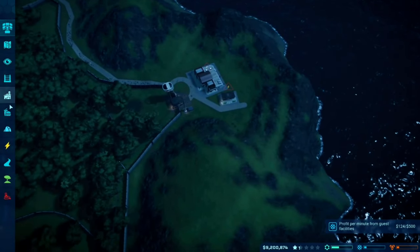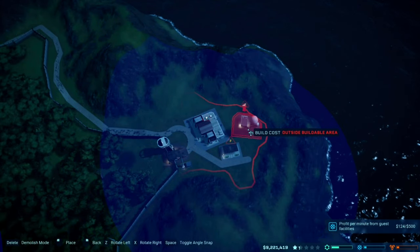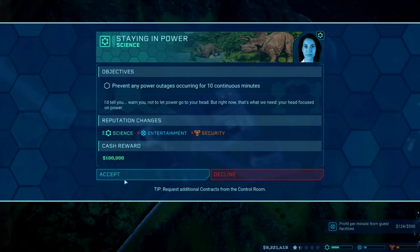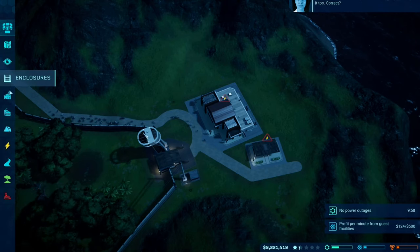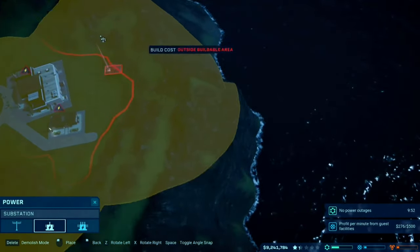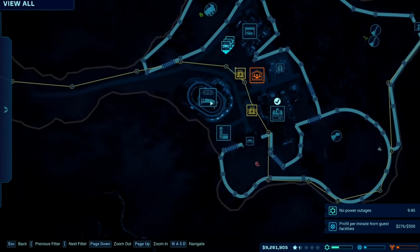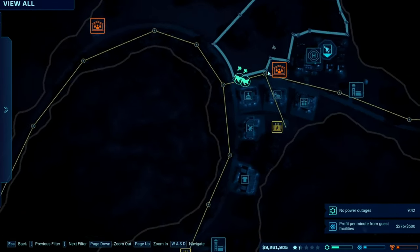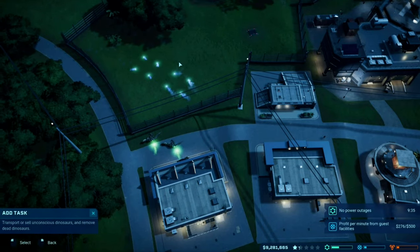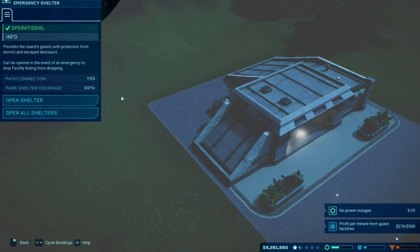I'll place one more over here — Operations. Oh god, there's no space. This viewing area doesn't have any power and neither does this one. I need to prevent any issues — I'll sort out the power for these two. There is a power station nearby but it may not have enough capacity. The dinosaurs are the most important thing, so let's move them back in and open the shelters to start earning money again.